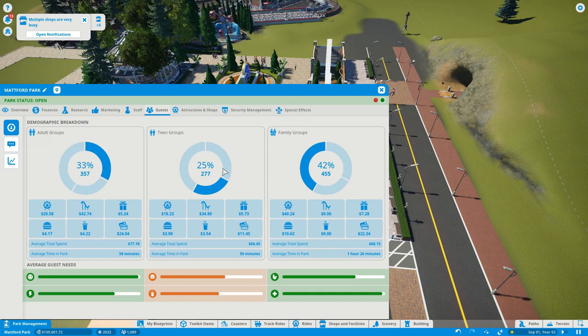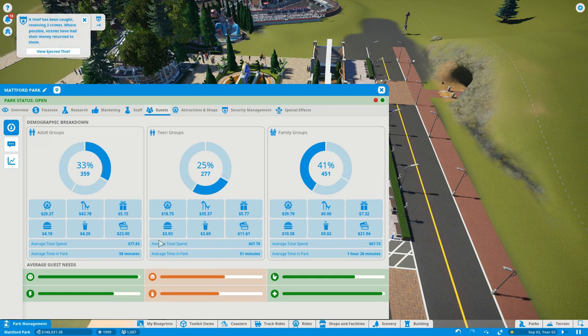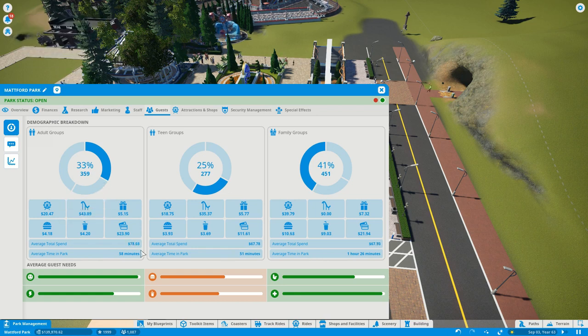Average spend is pretty decent — family groups don't spend as much on the coaster because kids can't go on it, but they spend more on flat rides like the carousel and whirly rig. Average spend is around 67 dollars, closer to 70 when you bring in adult groups at 78 dollars because they just keep riding the coasters. Gift shops — we only have the one so not bad. ATM withdrawals are interesting — teen groups withdraw less since they spend less time in the park, but adult groups pull out more because they spend more on the coaster.